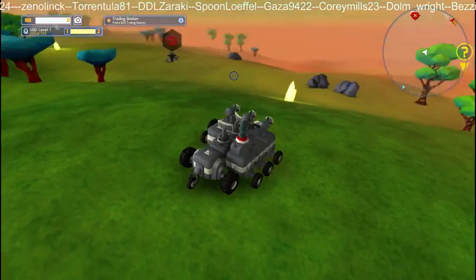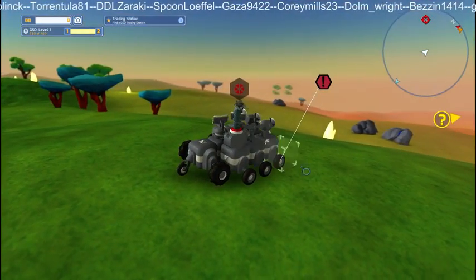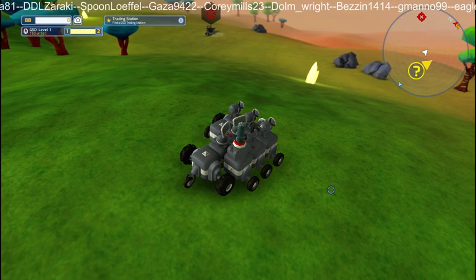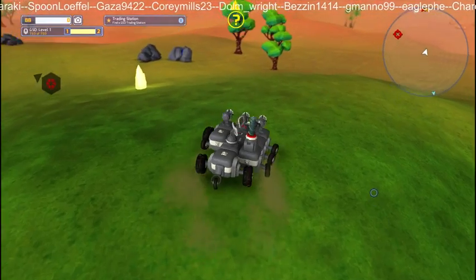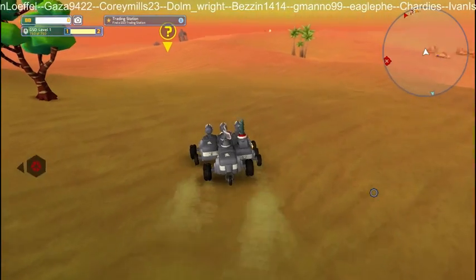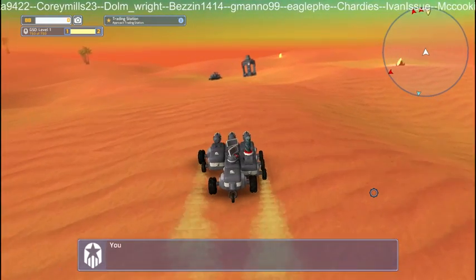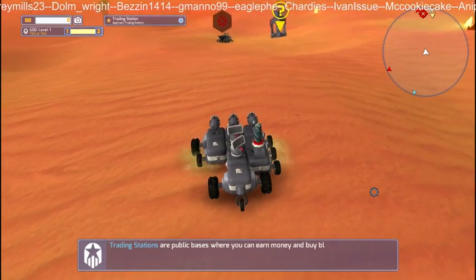Now we're going to be careful here because of that thing over there - he's got a front bit there. Let's go over and around him. I do have an enemy over here, a couple of enemies. Right, we've found a training station. We've also found an enemy.